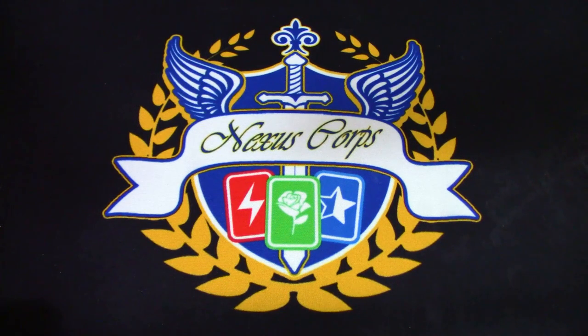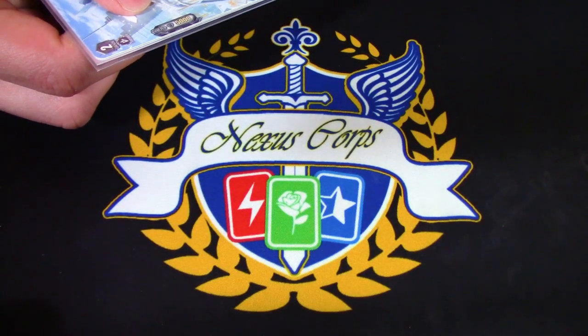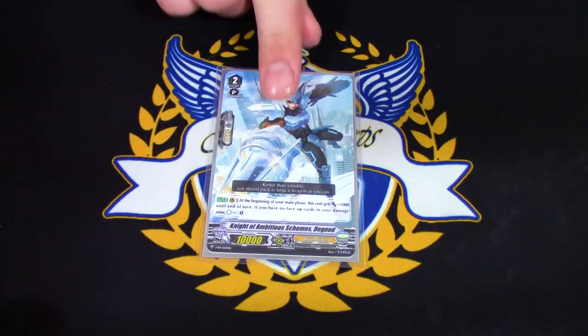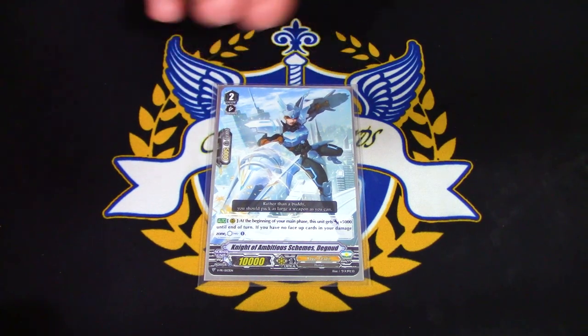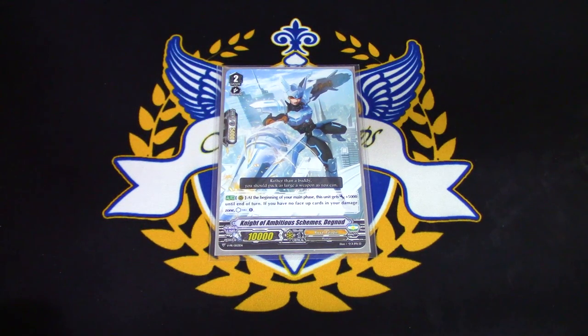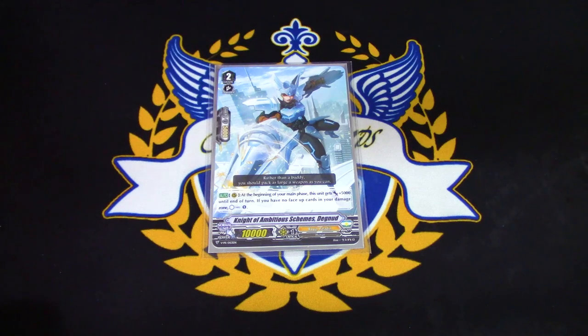The rest of the deck is a bunch of one-ofs. First, one copy of the promo Night of Ambitious Schemes Degnud. At the beginning of your main phase it gets 5k, and if you have no face-up cards in your damage zone you counter charge. This is mostly for late game if you need to call a target and you have the hand to survive but don't have the counter blast for Altmile's skill — this sets up for the next turn so when your turn starts you just counter charge.